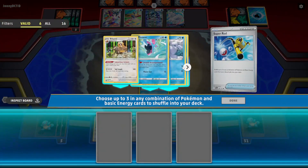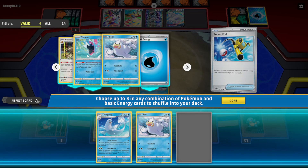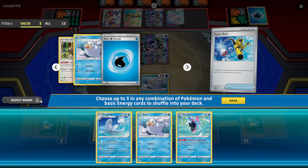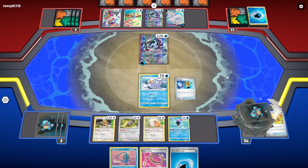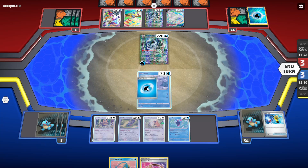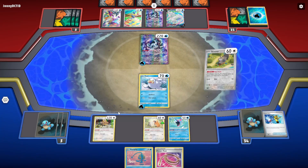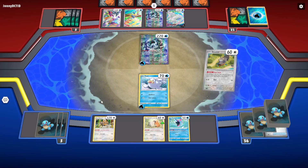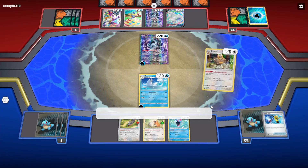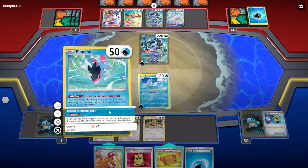If we had played the Manaphy — what a gigantic misplay. We have Supporter cards; we shouldn't have been that insecure. We need to Rod back the Dewgong, Seal, and Finneon. We have Clara but it's really risky if we don't shuffle back the Finneon. Do we attach energy now? Do we play the Escape Rope? It's too late for Manaphy — we gotta bench another Seal. We got another Bibarel — might as well use it.